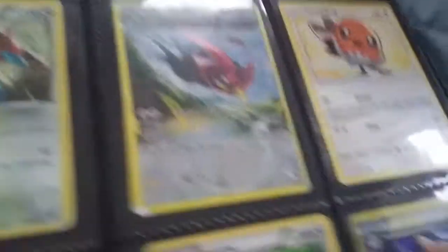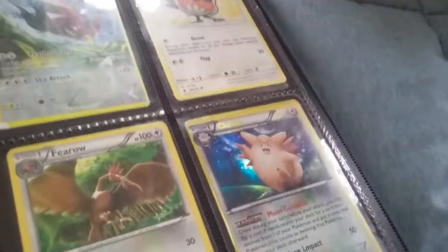Now we're at the end of Fighting. Hawlucha, Drapion, another Drapion, Porygon-Z, Unfezant, Fletchling, Braviary, Vivillon, and Fletchinder. We're going to the next page soon.